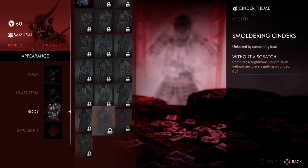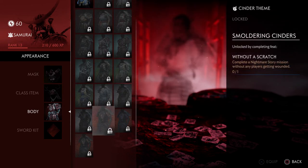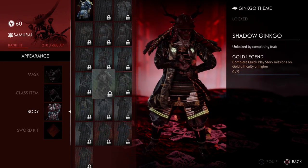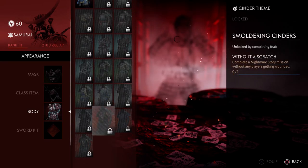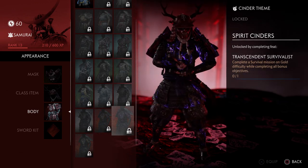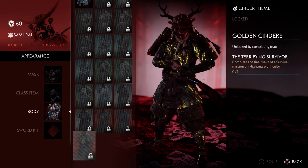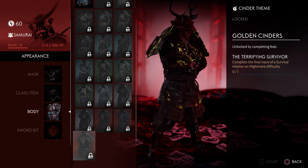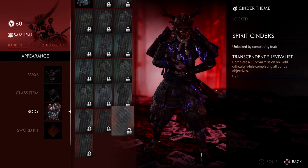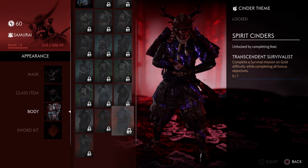Last but not least, the Smoldering Cinders body armor is kind of lackluster — it's literally just the Gosaku armor set but without the jacket. For armor with glowing effects I would have loved to see something never seen before to make it really pop. It still looks cool, don't get me wrong, but I've seen this armor before. Let me know in the comments what you guys think.